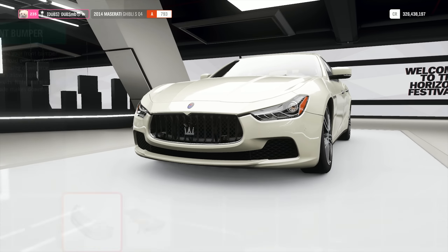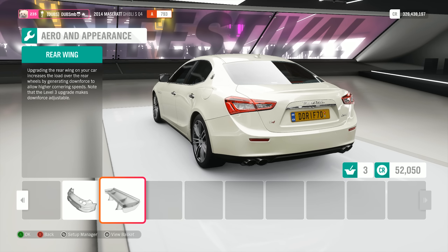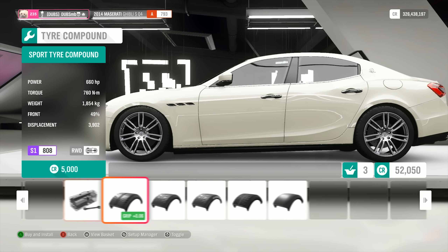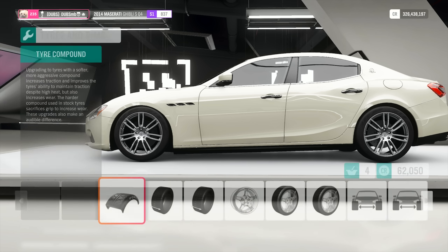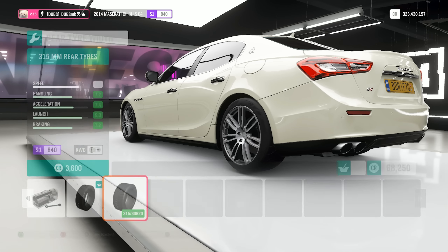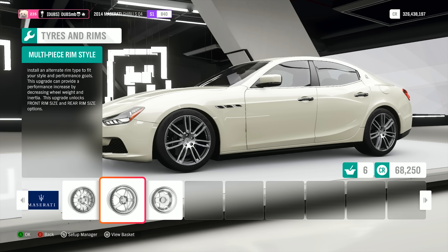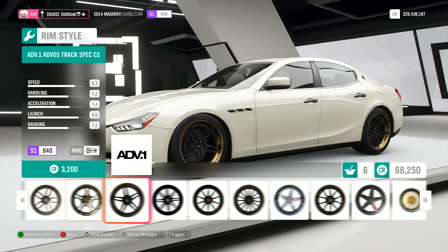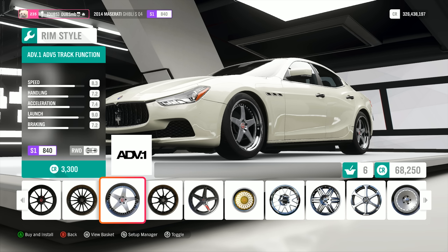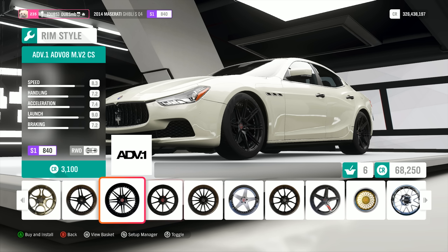So we've got a 488 engine in this thing now - that's also twin-turboed. I don't really want to add any extra parts to it. Since we're keeping this thing in rear-wheel drive, I think race tires are a must. Because we're squeezing out a stupid amount of horsepower - there are 315 mil tires on the rear. As for our wheels, there's a bunch of different types, but I immediately got attracted to ADVs, so I might just stick some ADV ones on.